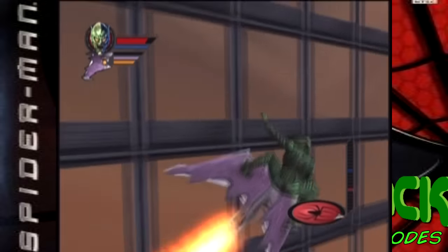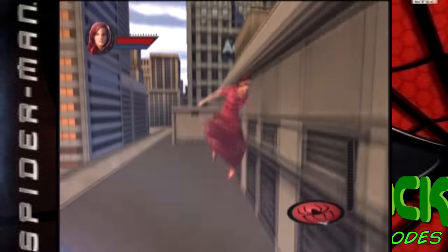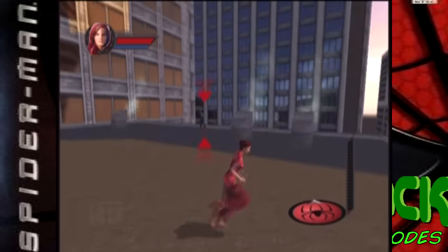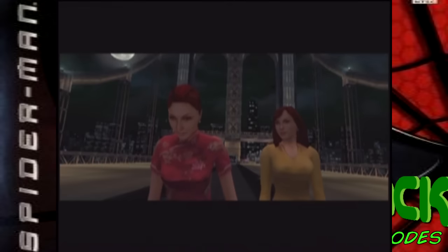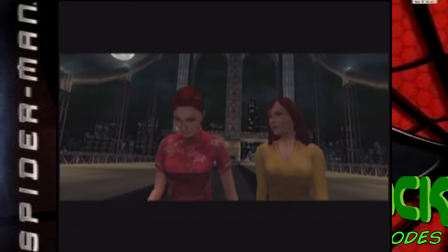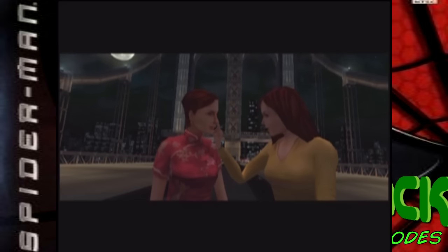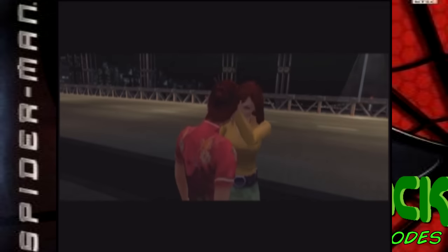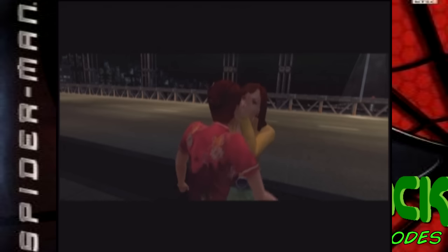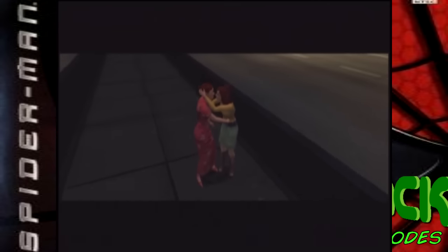A side note that's pretty funny is that the game had to be re-released due to a code that let you play as Mary Jane, and when you save her at the end of the game, well, just take a look for yourself. [Mary Jane, there's something I have to tell you. I... I know, Tiger. You don't have to save her.] Oh, Vidja Games.